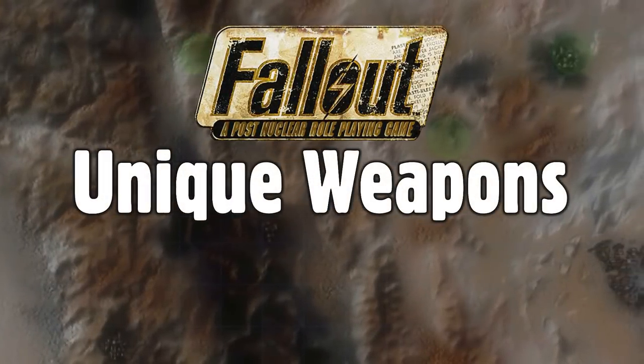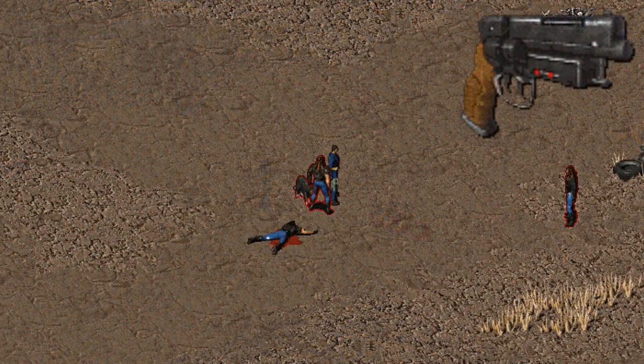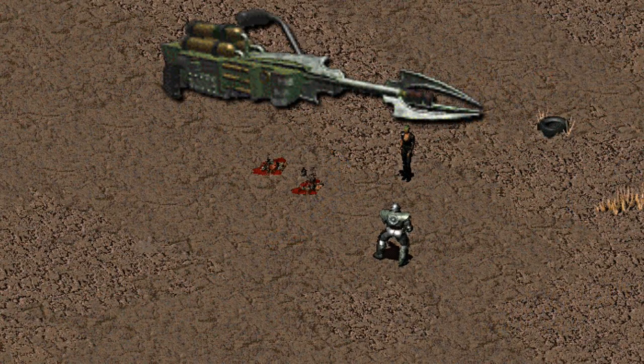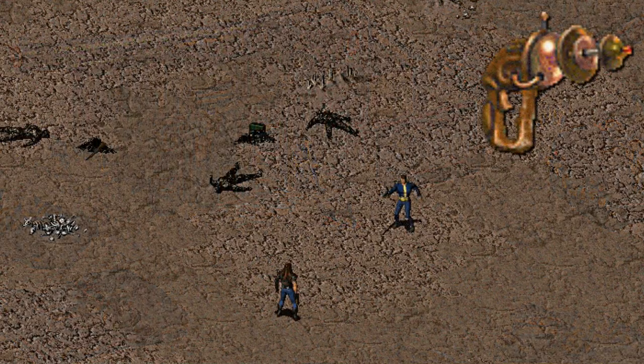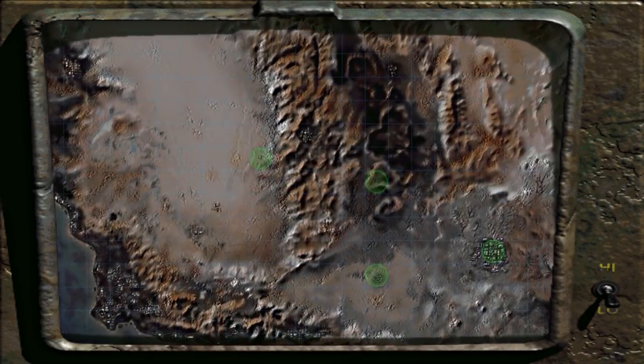War never changes. Hello vault dwellers, this is Kato Genesis here once again to bring you a guide for Fallout 1. This one will be covering the unique weapons you can find within the game — there are five in total, two of which are found in special encounters, so higher luck characters might have an easier time getting all of these. Alongside the locations of all the weapons, I'll be showing you the base statistics of each, things like AP cost, strength requirement, ammo capacity, etc. With all that in mind, let's get started.